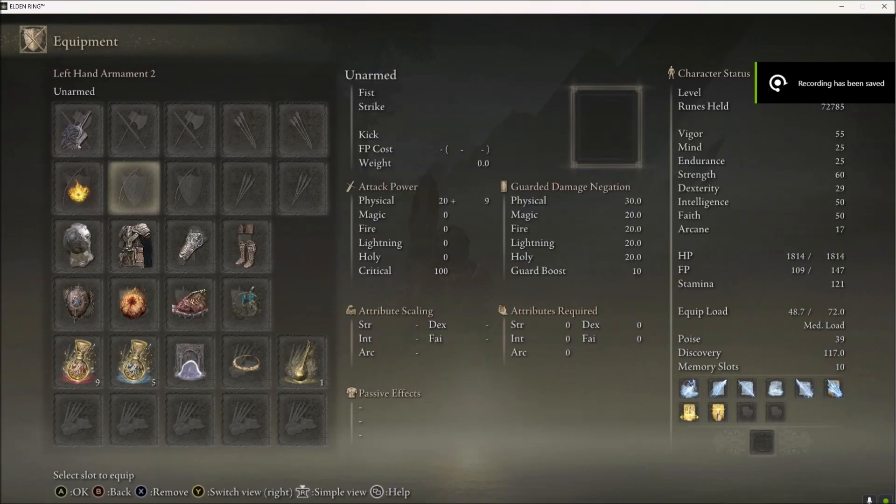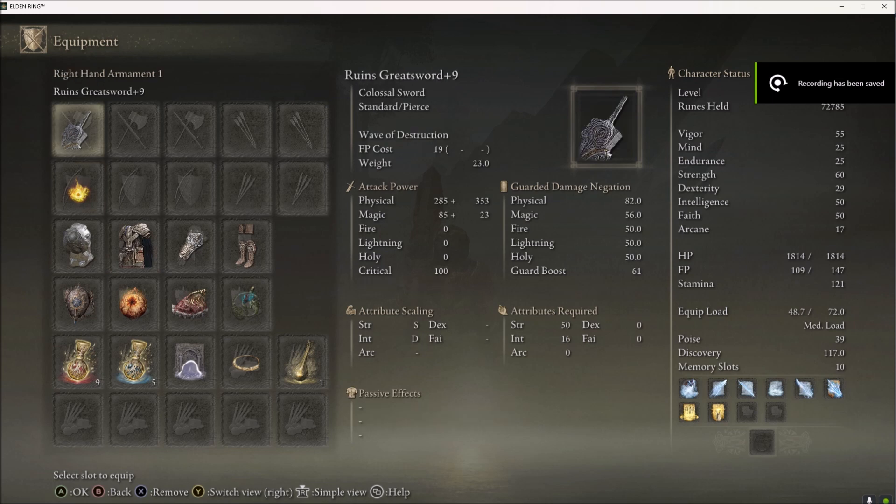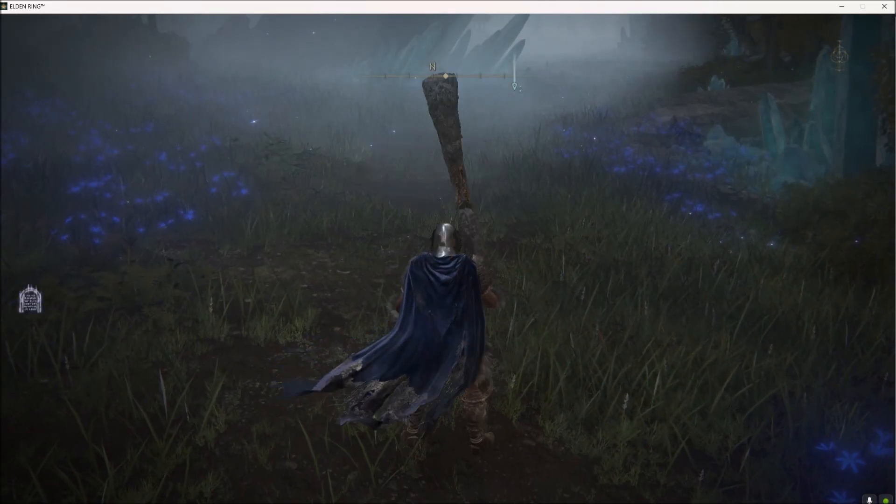Hello everybody, today we're going to be talking about a Ruins Greatsword build that I've been doing. It's been pretty solid. If you're not familiar with this weapon, it's the Strength Int version of the Blasphemous Blade. So if you're looking for a similar play style but a different type of damage and a different look, then this is for you.